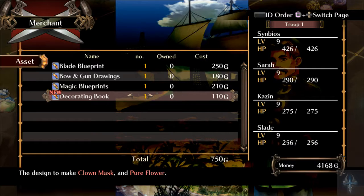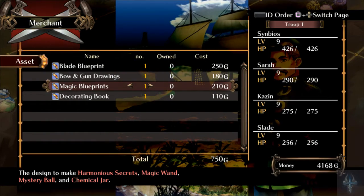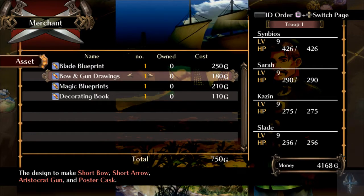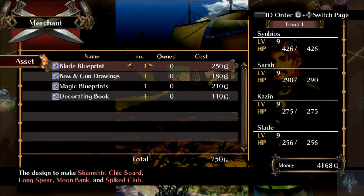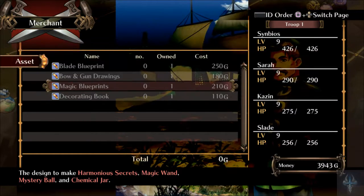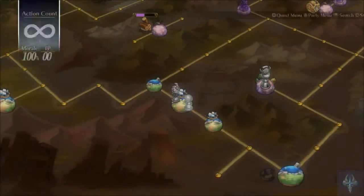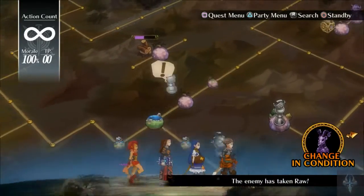He's got a decorating book which allows us to make clown mask and pure flower, magic blueprints which unlock harmonious secrets — magic wand, mystery ball, and chemical jar — designed for short bow, short arrow, aristocrat gun, and posture cask. And then we've got shamshir, sheikboard, longsphere, moonbank, and spike club. These are blueprints in order to make weapons. Once we have them, we can make those weapons. To be completely honest, I have no idea what the purpose of buying the blueprints is. I haven't really seen much of a need for it.